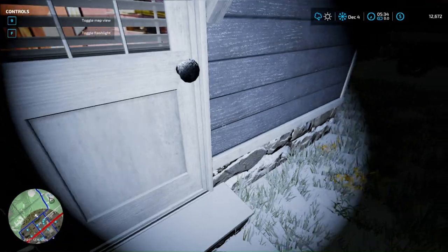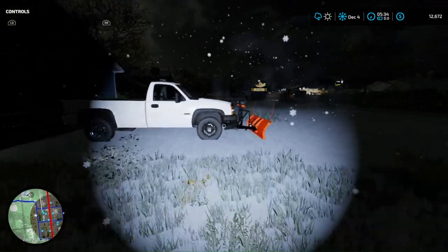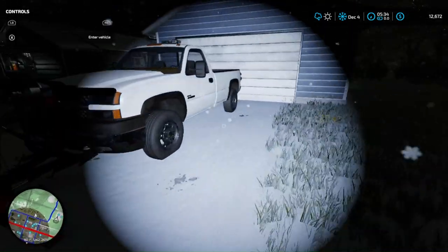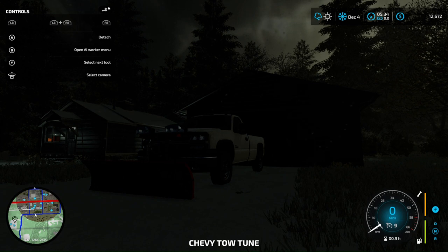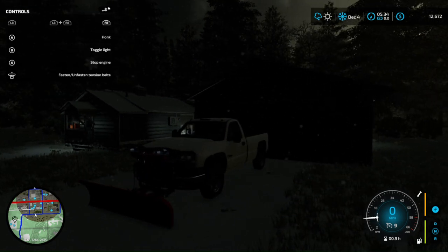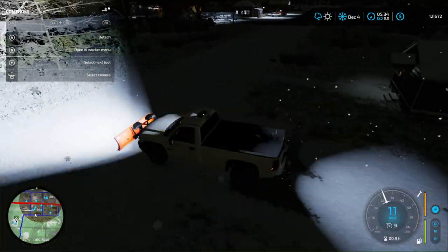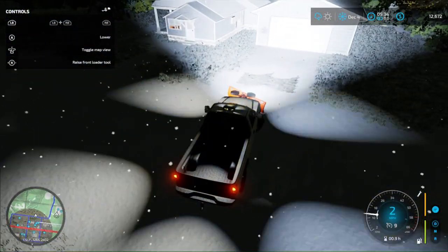Hey guys, welcome back to another video — Charger Farms here. Today we are back on the snow plowing map and it snowed again. We probably got about eight inches; it doesn't look like a lot but it's kind of deep. We're gonna fire up the old Duramax and hopefully she can start. There it goes — lights on, strobes on, plow up. I suppose we should probably go get yards and stuff plowed again, starting with mine.